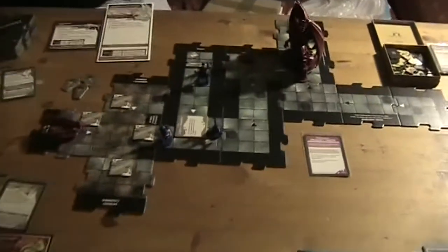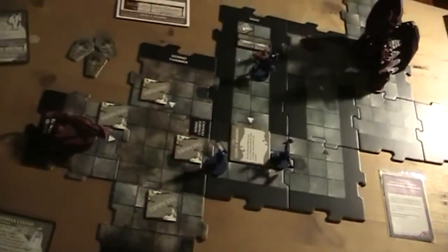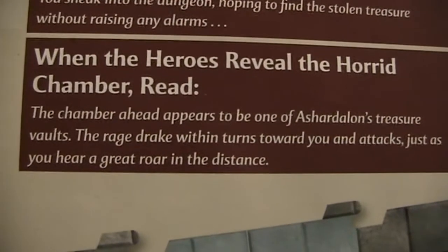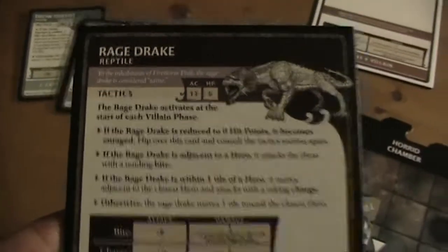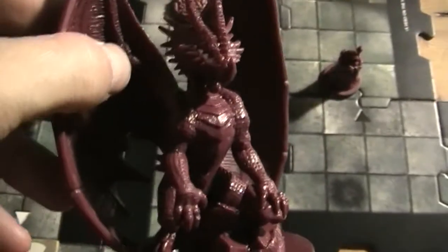Things changed a little bit. We got to read this: the heroes reveal the Horrid Chamber. The chamber ahead appears to be one of Shardalon's treasure wards. The rage drake within turns towards you and attacks, just as you hear a great roar in the distance. The Rage Drake is this level five villain — he's definitely a tough one. And the great roar in the distance is Shardalon himself, looking pretty amazing, starting now at the starting tile.